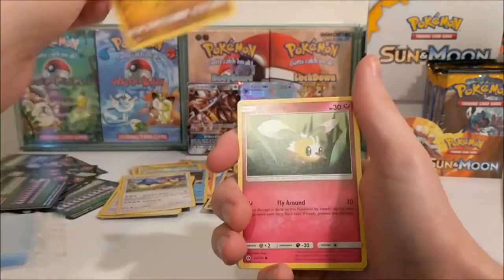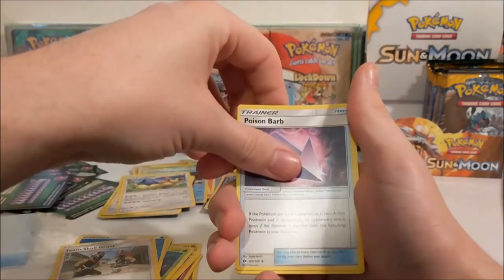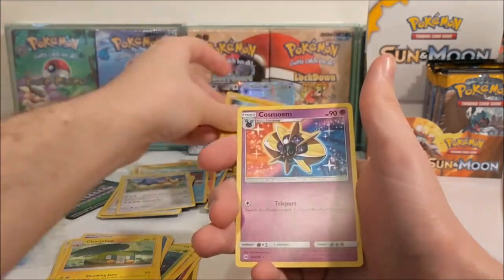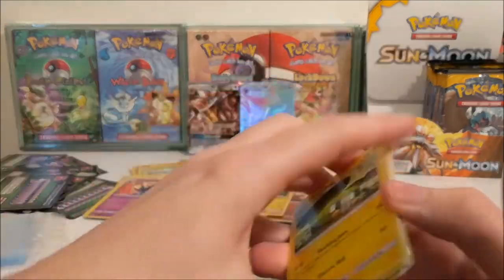So many packs! Dratini to start off with, Cutiefly, Chinchow, Morlull, Skarmory, Water Energy, Team Skull Grunt, Poison Barb - going for a Rare Reverse - Chargerbug, nope it's a Chinchow Reverse but I'll take it anyway, and a Cosmog. That's weird, everything's so weird.